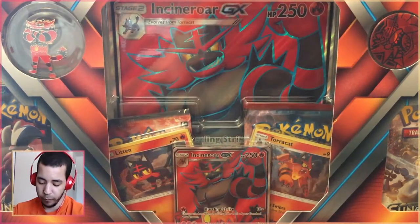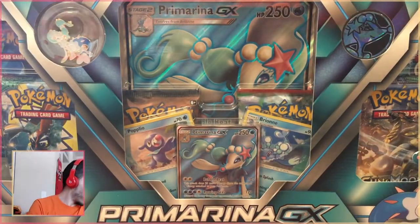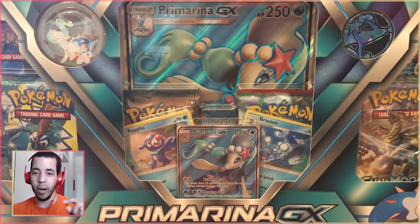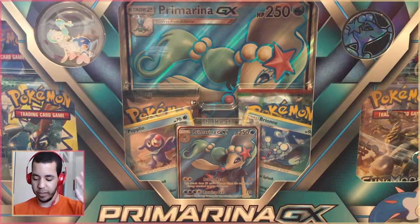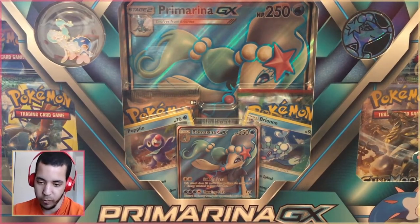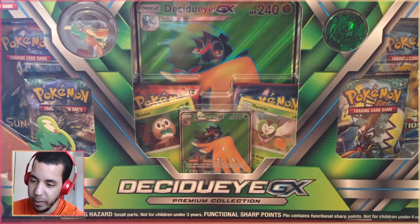Getting into today — this was a pretty big weekend for Pokemon TCG. There were so many new products announced. Two of those we're going to open today, two of them next week, and even more the week after. In front of us we have the Incineroar GX premium collection, but we're shunning that one off — we're not doing that one today. If you watch the MLPB video you'll find out why. Today we're going to be opening up Primarina in the next video, but on this video we're starting with the Decidueye GX premium collection.